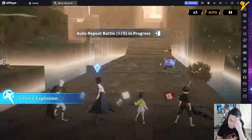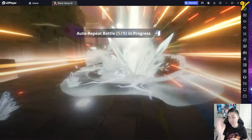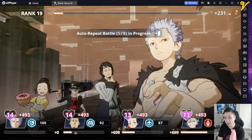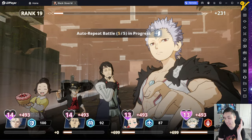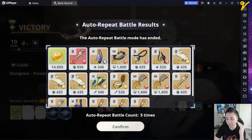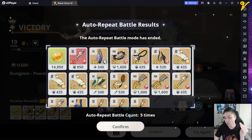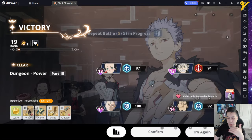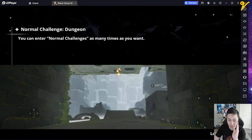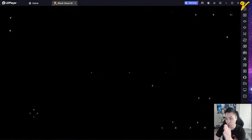Pray he doesn't get hit by that twice, but even if he's gone I can still clear it consistently because Mars is my tank. You want to concentrate on building your tank out first for this, because once your tank is gone your whole team is going to get wiped. So concentrate on your tank, and after that build your healer Charmy.